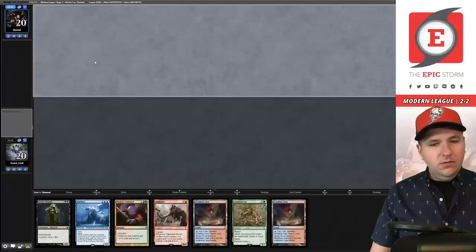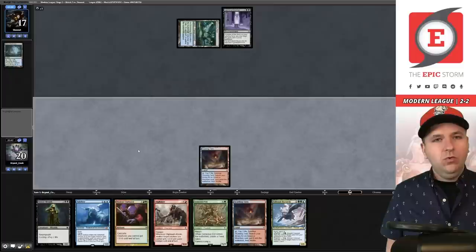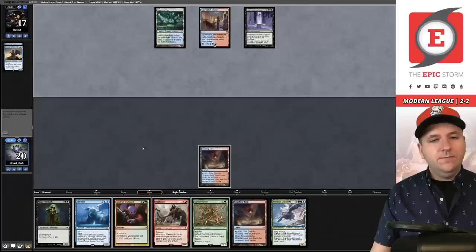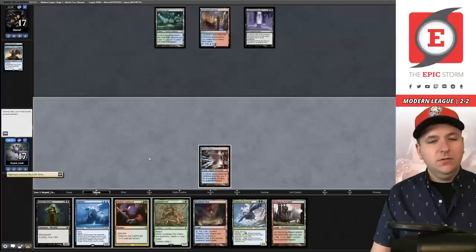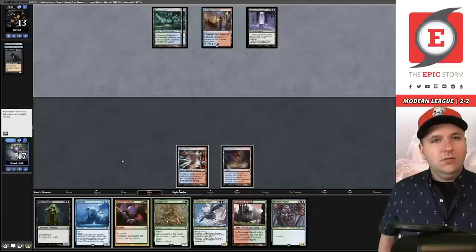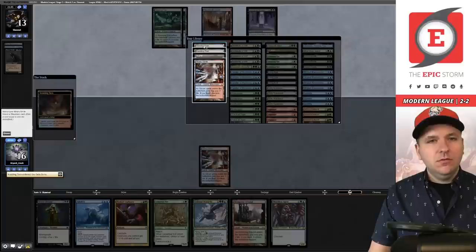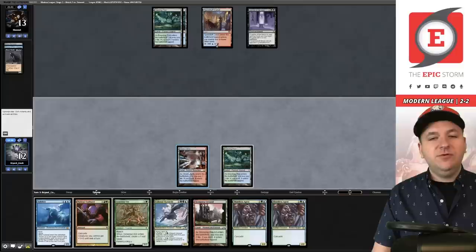Beautiful hand — keep. We have Ley Line of the Void and three Force of Vigors. We draw Sky Turtle, Breeding Pool, Curator. We need to find the Force of Vigors pretty quickly. We grab Steam Vents, cycle for Stomping Ground, draw Shardless Agent and pass. They cycle Street Wraith — no Shardless Agent. Four cards in hand. We fetch Breeding Pool. We cycle Street Wraith to see if we draw Force of Vigor for graveyard creatures; we don't.